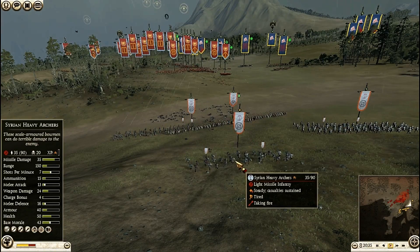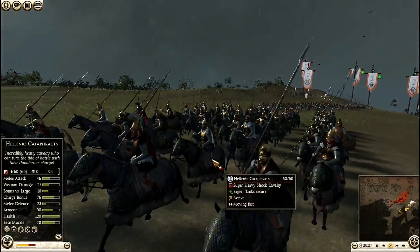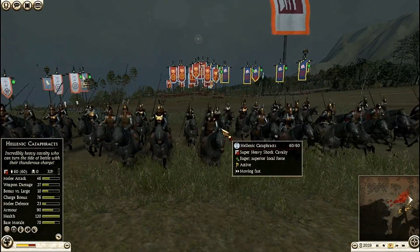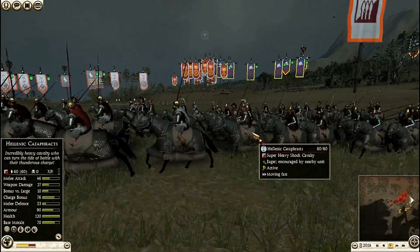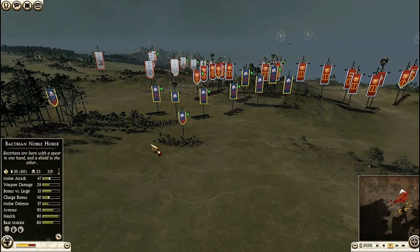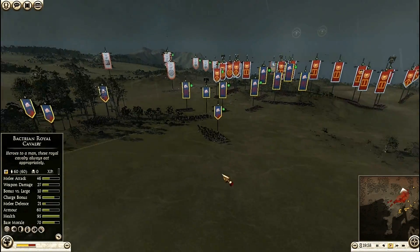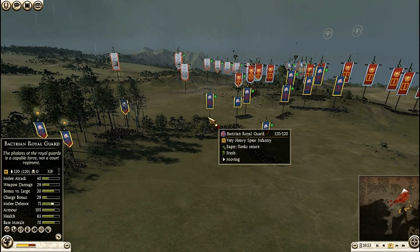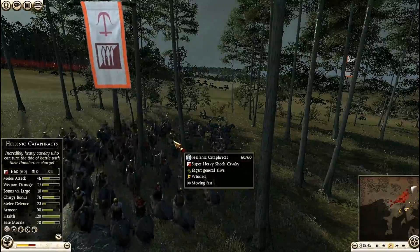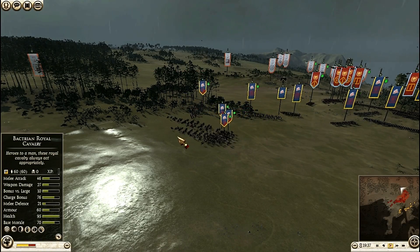Look at this - only 35 archers are left. Finally these guys come from the shade - these are the Hellenic Cataphracts, super heavy shock cavalry. Look at this bronze armor shining in the rain. My guys are discovered so there's no need to hide in the woods. I'm situating my troops - sending the Bactrian Royal Guard back. The Hellenic Cataphracts are here and discovering my troops. I'm regrouping my cavalry to protect my rear.